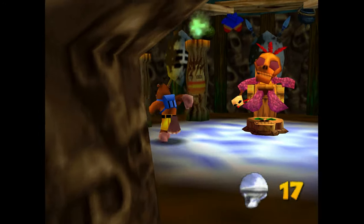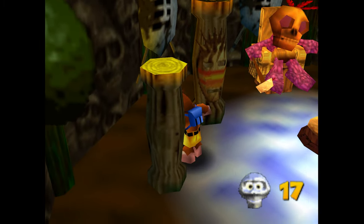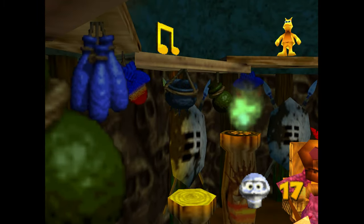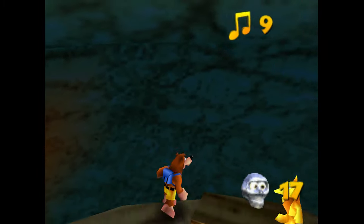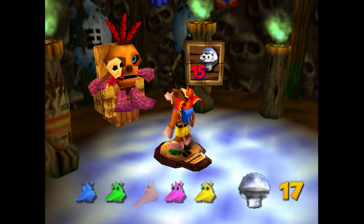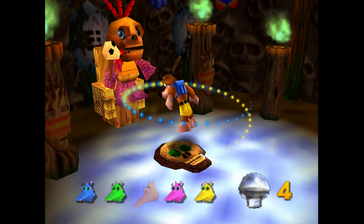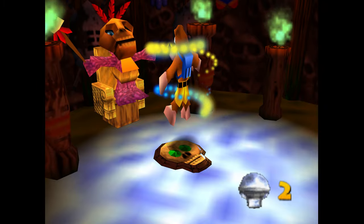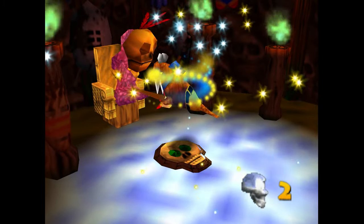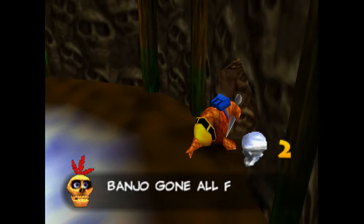We're going to fly on over here to Mumbo's place - we're going to be turning into the walrus form. I got my 15 Mumbo tokens. And up here is the yellow jinjo - that one's probably not going to fool anyone by now, there always seems to be something up there in the rafters of Mumbo's place. And now we are one gorgeous walrus.